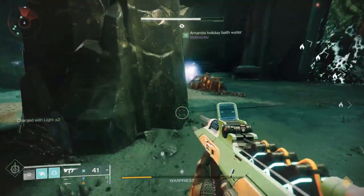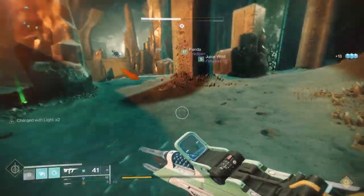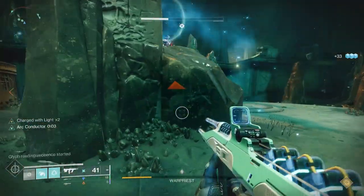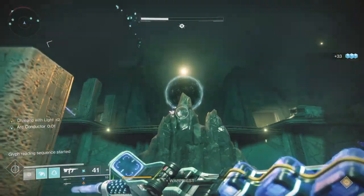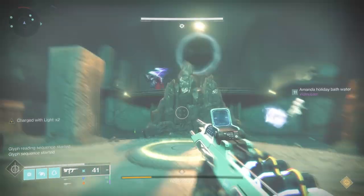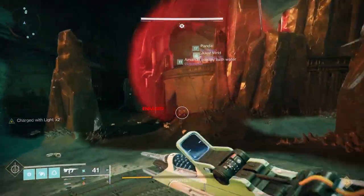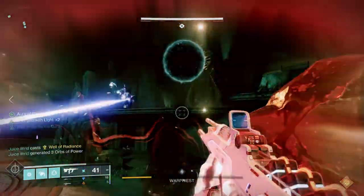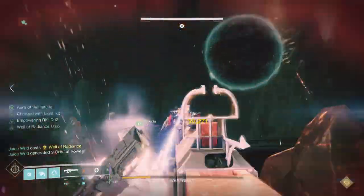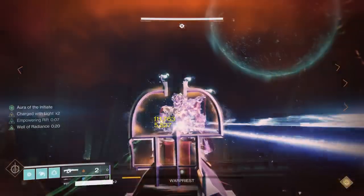For Warpriest, it's a very similar encounter. To reveal which plate starts the glyph sequence, you have the person on the middle plate step on. If you can't see anything from the middle plate, that means the middle plate is the starting plate. Otherwise, you'll see lights on left and right — from middle, you can't see the other side. So you step off the plate, then whoever's supposed to step on first does so. Let's say it's left: the left person steps on and looks over to see what other plate is lit. Middle is kind of hard to see, so if you don't see anything, it's probably middle. Right is easy to see. You do the three plates in sequence.